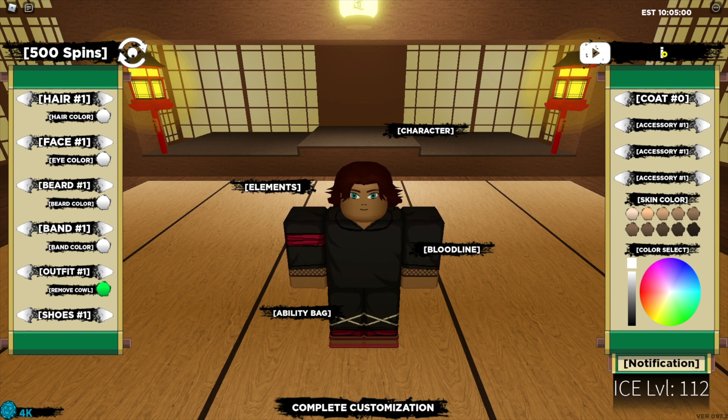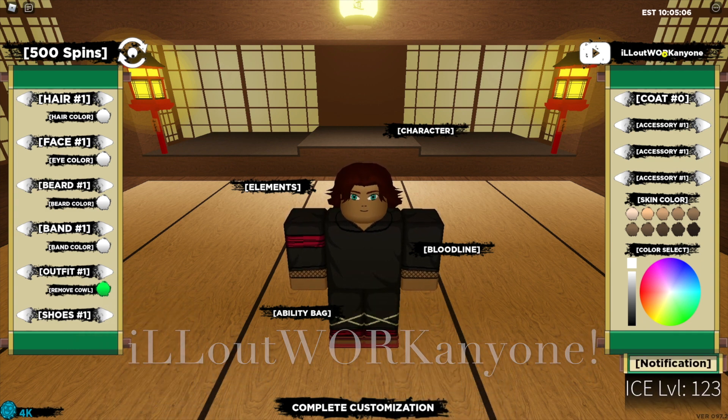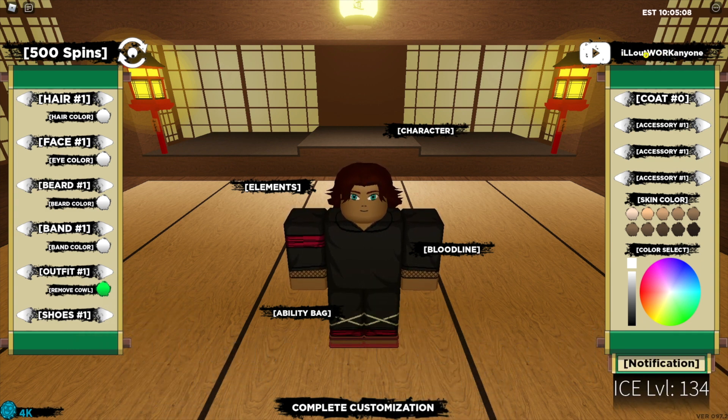The next code is "I'll out work anyone" — there are lots of random capitals in that one — with an exclamation mark at the end, and that code has been accepted.